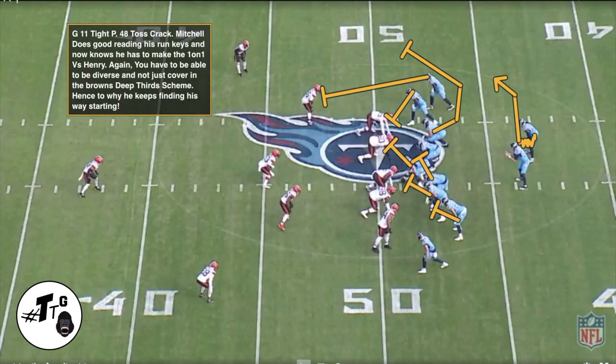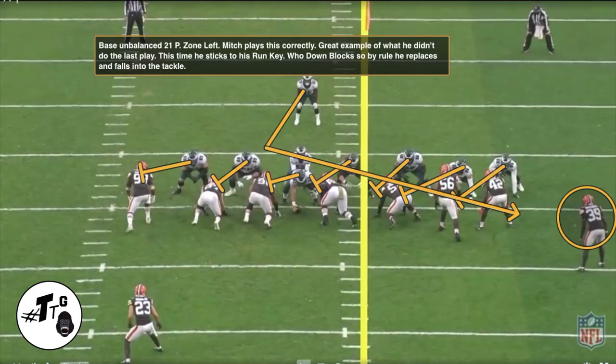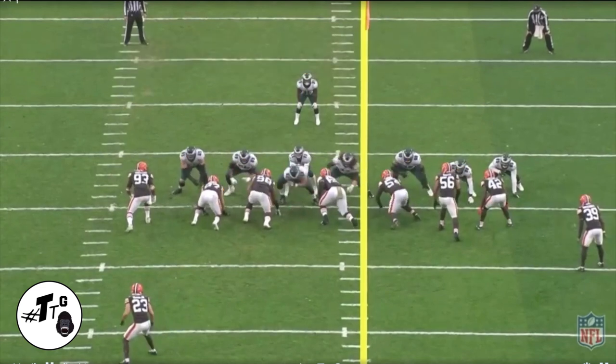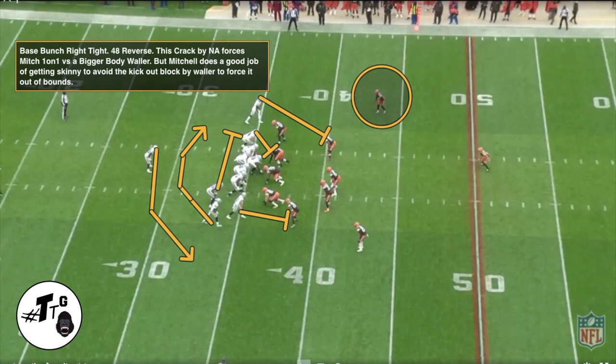Gun 11 type personnel, 48 toss crack. Mitchell does a good job reading his run key — his run key down-blocks, so now he's the step-replace force defender. He just has to make that one-on-one tackle versus Henry. You have to be diverse and not just covering deep third schemes. Henry usually wins all matchups, but Mitch does a good job with the open-field tackle. Base unbalanced 21 personnel, zone left. It's not a designed cutback, but that's how it turned out. Mitchell reads his run key who down-blocks, step-replaces, and makes the tackle. Base bunch right tight, 48 reverse — this crack by Nolan Aguilar forces Mitchell one-on-one versus a bigger body in Waller, but Mitchell does a good job getting skinny to avoid the kickout block and force it out of bounds.